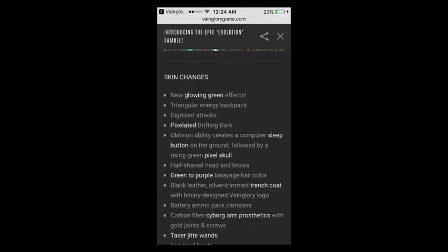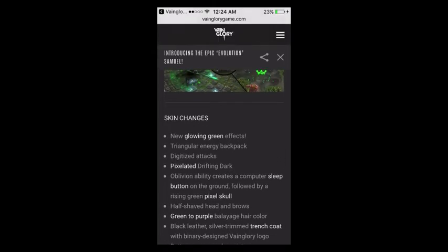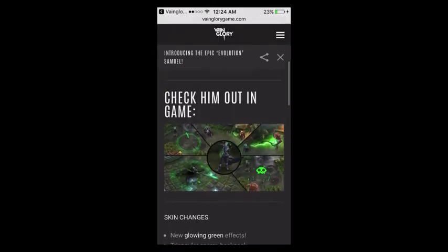The Oblivion ability creates a computer's sleep button on the ground, followed by a rising green skull. Up in the top left, you can see the sleep button. Bottom right, you can see the skull.